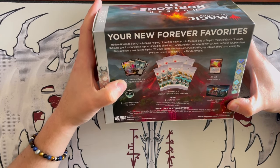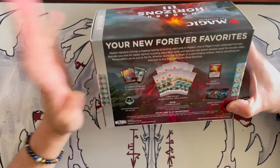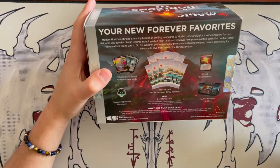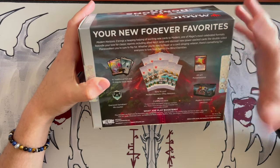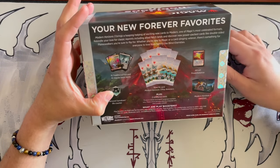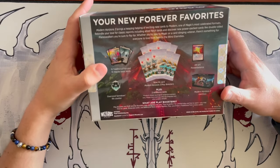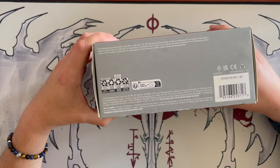You'll get 15 and 15 of the foil lands and the normal lands, and then you'll get the nine play boosters — there's no more draft boosters anymore, so it's only play boosters. An alt art Power Balance, an oversized spindown life counter which is a D20, and the card box, some reference cards, and that's about it. This box, I think, was printed in Belgium if I'm not mistaken.